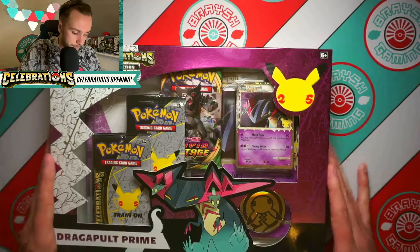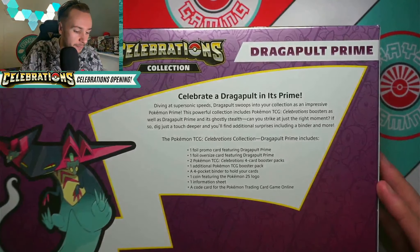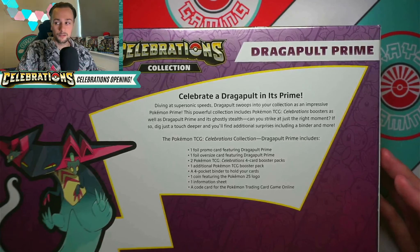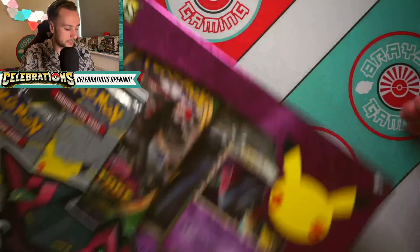This is the Dragapult Prime pin collection — possibly the cheapest pin collection as they come. It has two packs of Celebrations and the Dragapult Prime card. On the back it reads: 'Celebrate Dragapult in its prime. Diving at supersonic speeds, Dragapult sweeps into your collection as an impressive Pokémon Prime.' The collection includes Celebrations boosters, the Dragapult Prime card, a binder, a 25th anniversary coin, and an information sheet. We get quite a lot in this.